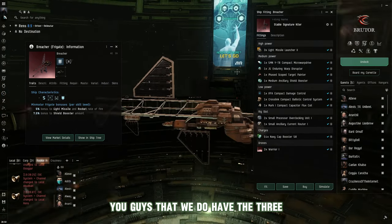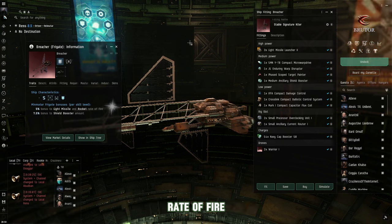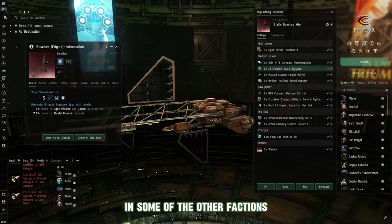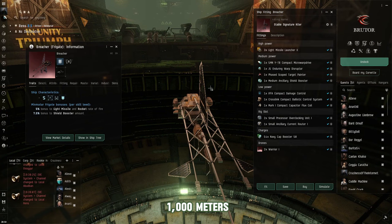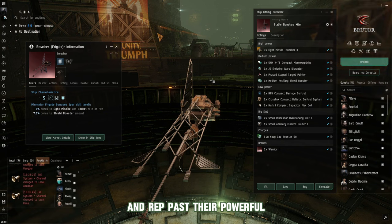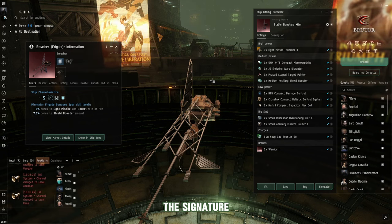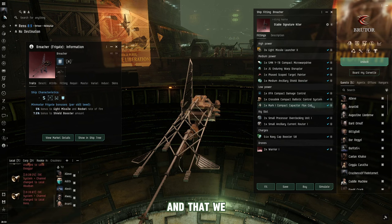On this build, we have three Light Missile Launcher IIs and still get that 25% bonus to light missile rate of fire. We use heavily CPU-reduced modules since I always like some way to rep if my speed is reduced. The Minmatar Breacher in kite mode doesn't perform quite as well as some counterparts — it can be around 1,000 meters per second slower — but it's designed for mid-range control against brawlers, using its rep bonus. That doesn't mean it can't kite, as shown here.